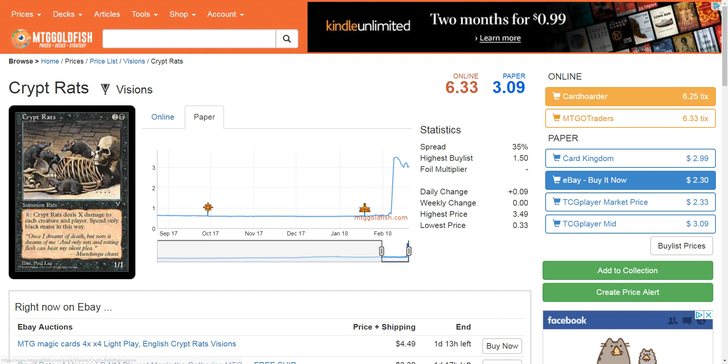I want to talk about Crypt Rats. A couple of weeks ago, Crypt Rats went from under a dollar — looking at information from MTG Goldfish — we're looking at the Visions copies, and the paper copies going from under a dollar to currently over three dollars as of February 20, 2018. Crypt Rats has only been printed in two sets: in Visions as a common, and also in 7th Edition as an uncommon. 7th Edition was released in 2001, and Visions is even older — it's a pre-2000 set. So Crypt Rats hasn't been printed in over 15 years.